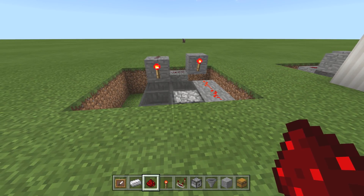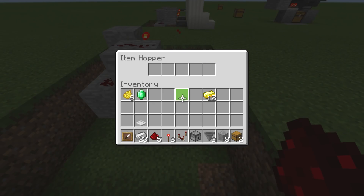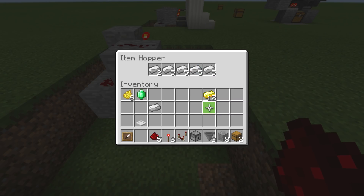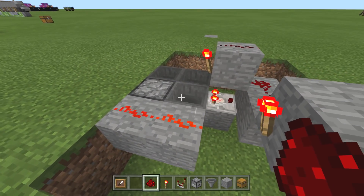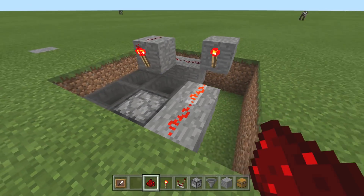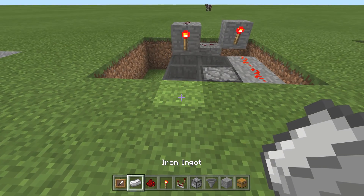Now let's make it accept iron as payment. Go into the hopper and put 22 of the item in — that's how it knows when one has been put in. In this case, we're doing one iron for one gold. Throw whatever you're going to pay out into the hopper right there and we should be good. Once we do this and throw in the iron, it gives you what you need.